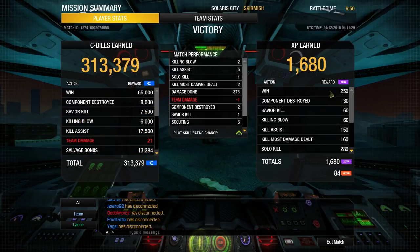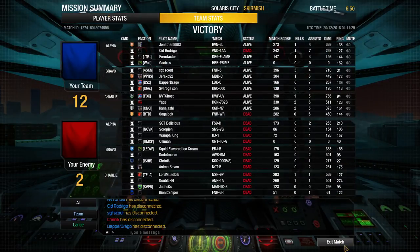313,000 CBills earned, 1,600 experience gained. Still a low damage game — 373 damage, 2 kills, 5 assists. Really the only match out of this episode that was representative of what this mech can really do is the first one. These other two are examples of getting stomped and then stomping — sometimes it works out and sometimes it doesn't. Take that first match into consideration when thinking about this build. That's going to be it for this episode, thanks for watching and good hunting.